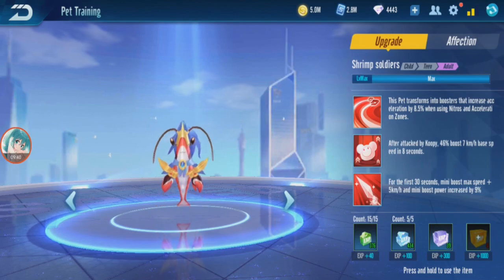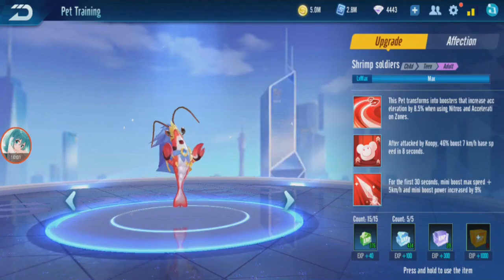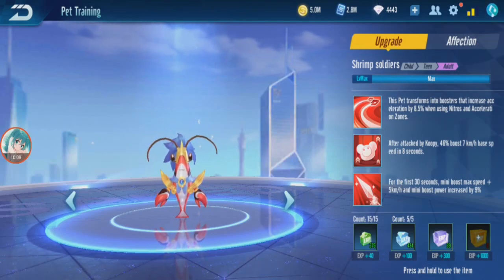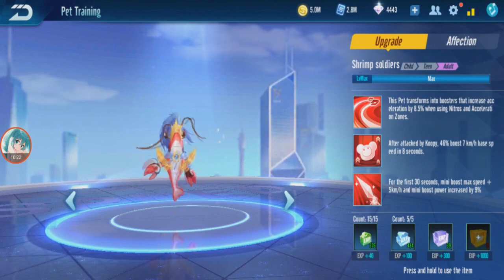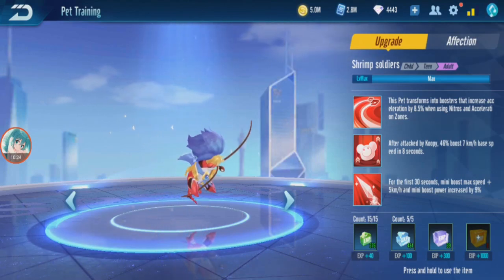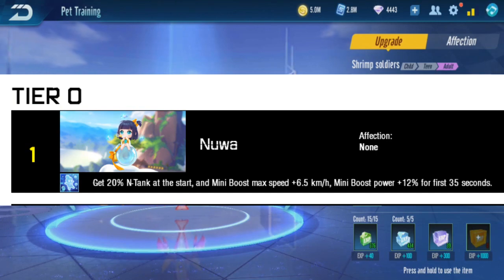Shrimp soldier max level: for item ability, when attacked by koopy there's a 46% chance your base speed goes plus 7km/h for 8 seconds — not really an item pet. For speed ability, for the first 30 seconds mini-boost max speed plus 5km/h, and mini-boost power increases by 9%. That's a good ability for speed mode. This is a speed pet — an early-game speed pet — and for voucher this is quite a worthwhile pet to get. For free players who don't have greedy wolf, speed plus, snow lion, or shadow panther, you can use this shrimp pet. It's a good early-game pet with a similar ability to Nua, which is the top pet currently, but the voucher version.